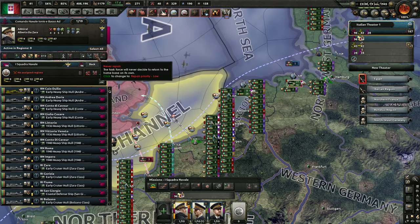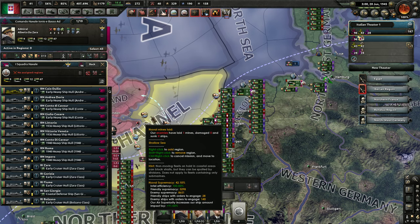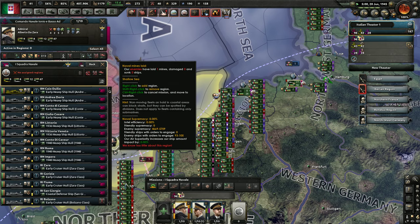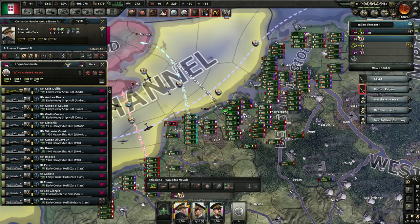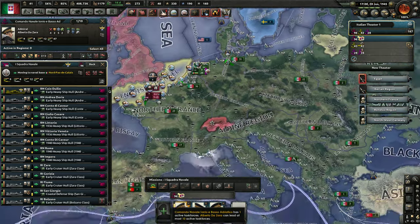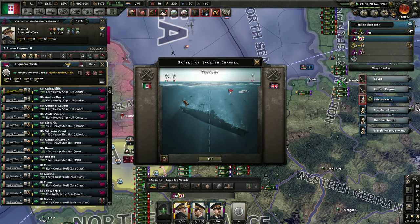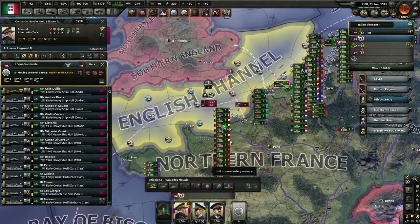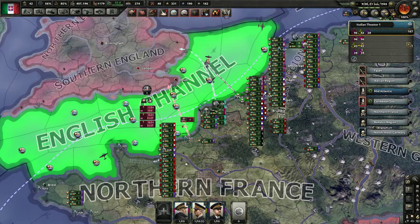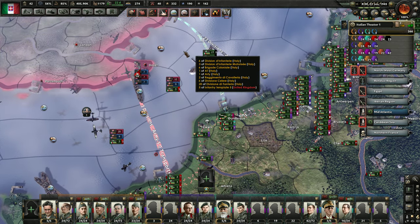My fleet needs to be on naval - never repair, never repair. Are they going to go out? Do I need to maybe base them closer? Not sure what the problem is. I mean the little fleet is out there - maybe they just need to be closer. Okay, we got it. Those invasions should be going across now. Okay, they're in the drink.